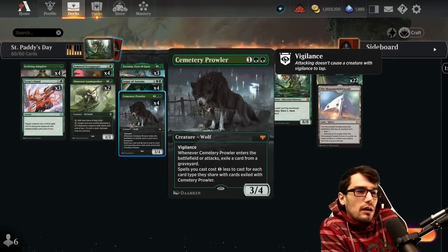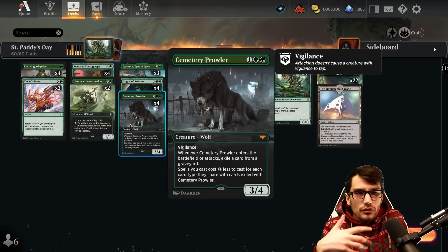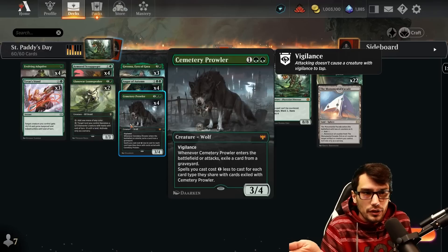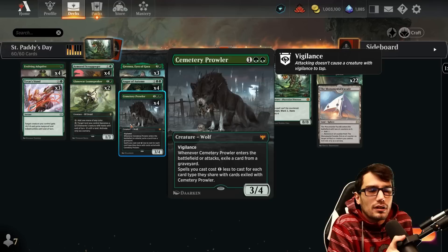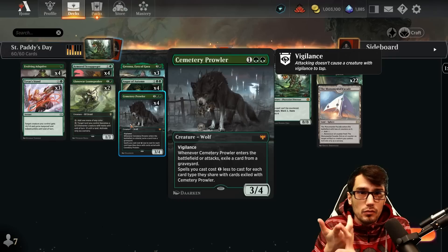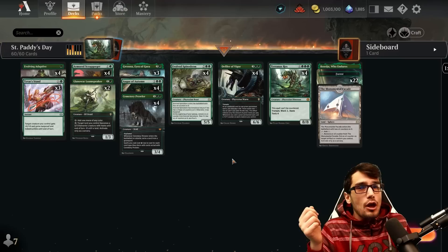The Cemetery Prowler can reduce the mana cost of our spells. For 3 mana it's a 3/4 with Vigilance — it enters the battlefield or attacks to exile a card from a graveyard. Graveyard control is super important right now and it's nice to see it be so consistent within green. Spells you cast cost 1 less to cast for each card type shared with the card exiled by the Prowler — so first we target creatures to reduce creatures, then instants.